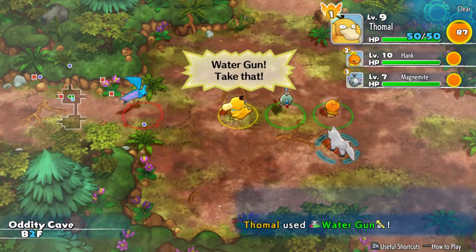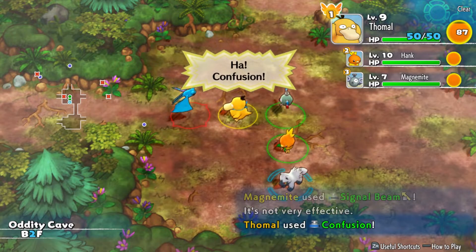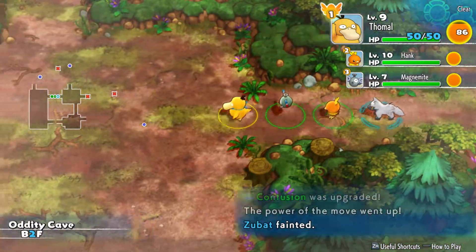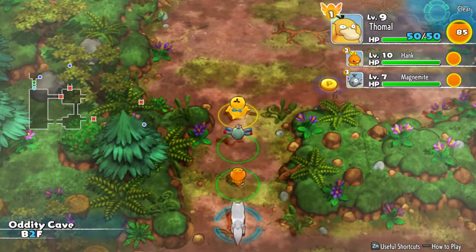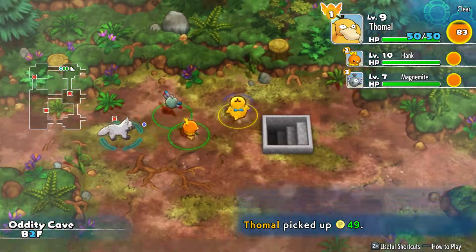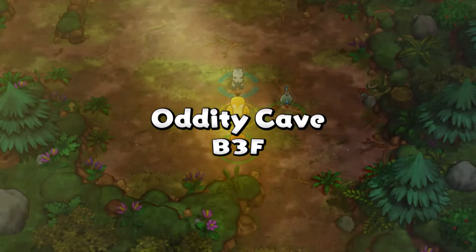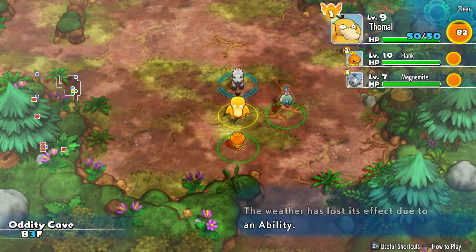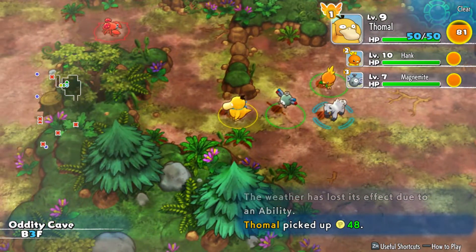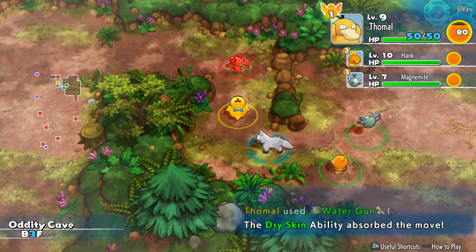Whenever we defeat a Pokemon there's a small chance they'll join you. There are held items that increase that chance, but honestly unless I'm looking for a specific Pokemon I kind of prefer actual held items - friendship is nice but more attack power is just better.